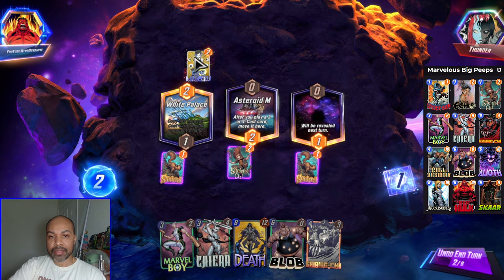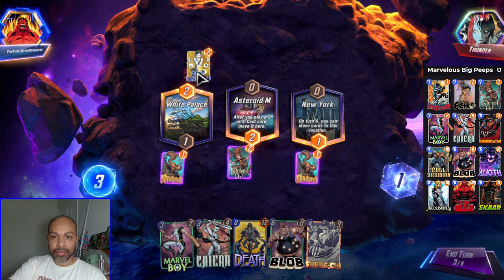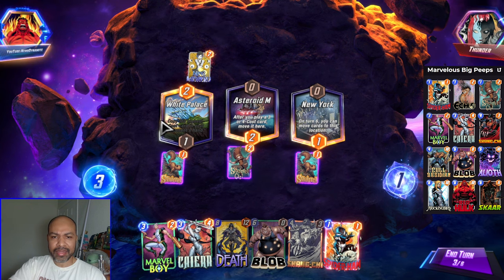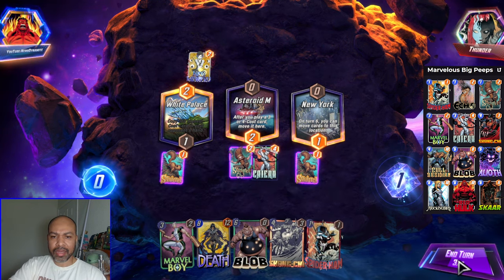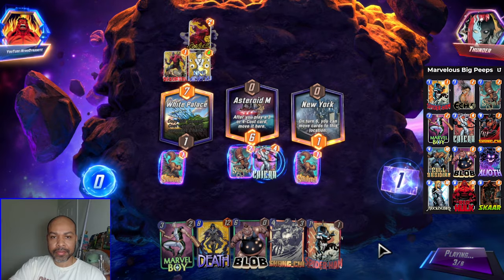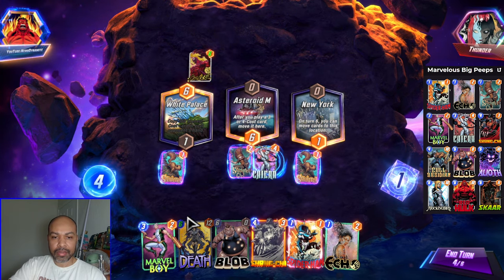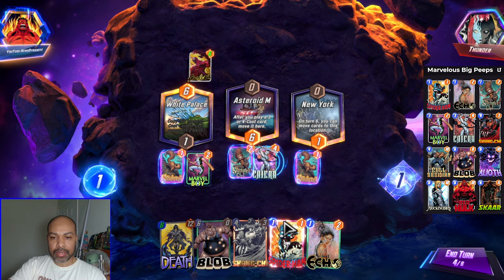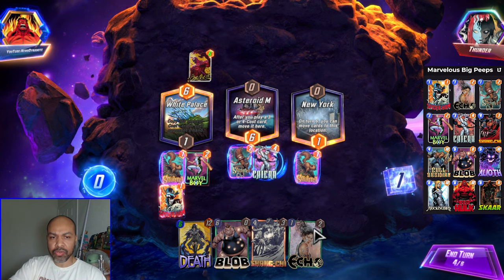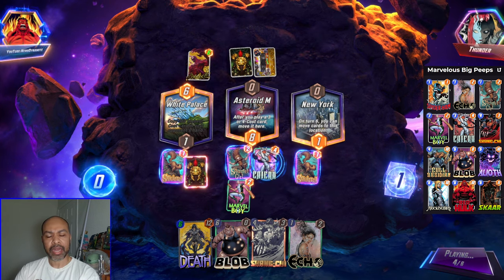Squirrel Girl just provides a lot of targets for Marvel Boy to hit, in addition to activating Cull Obsidian. I will play Kyara down because I'm scared. They did not play Killmonger, so I could have gotten Marvel Boy down. Now I will definitely get Marvel Boy down, then Spider Ham. Marvel Boy is going to move to the middle. I have Echo to control where they can play their Null. Playing more than one one-cost card, you might have to be a little careful with Marvel Boy.